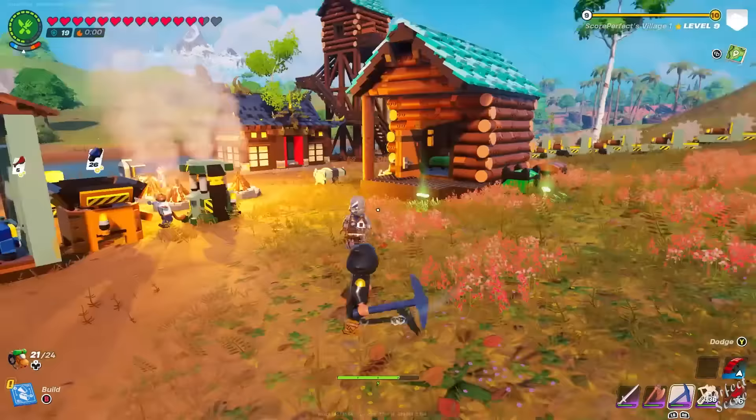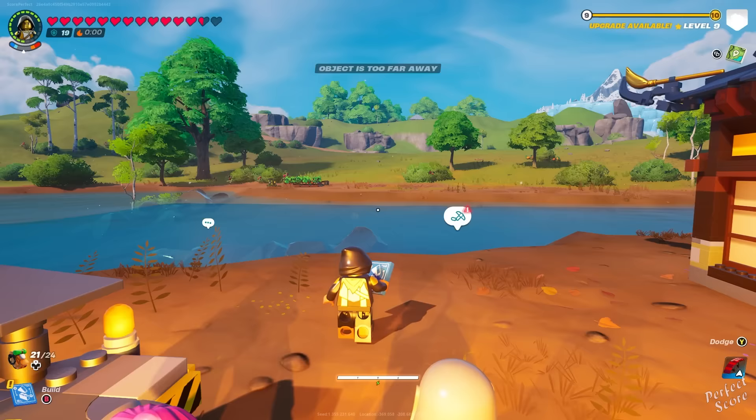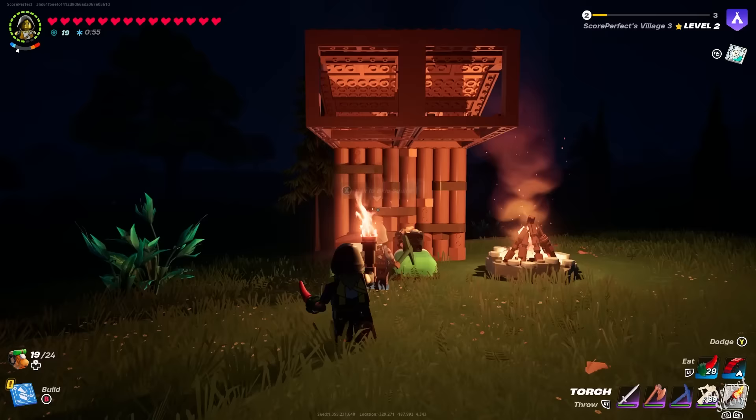You only have 24 inventory slots, which is really not that much, so try to do inventory management as much as you can and build a lot of chests to save your stuff. If you keep things organized, it makes finding items much easier, especially when you need to craft. As you collect different materials you can make larger chests, but in the beginning the small ones are fine.